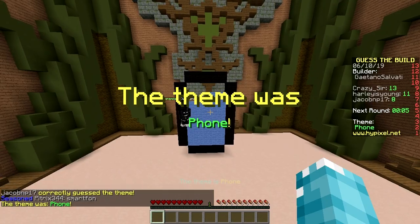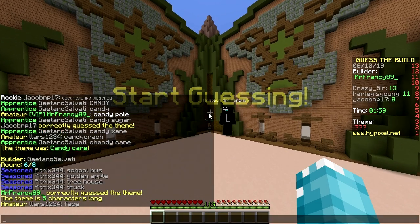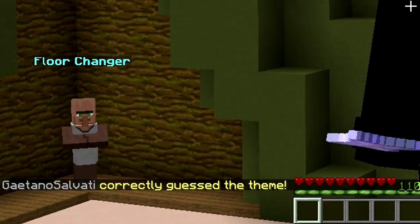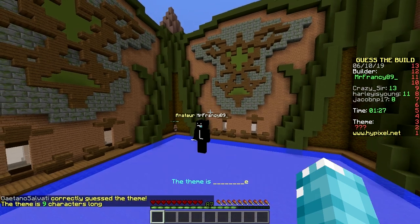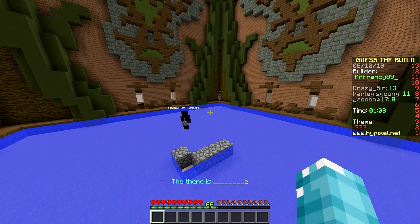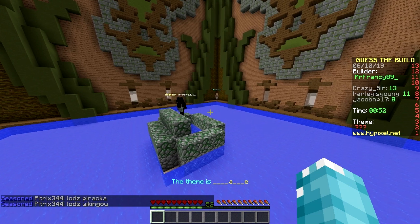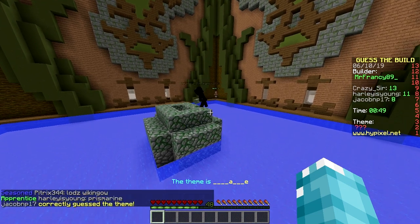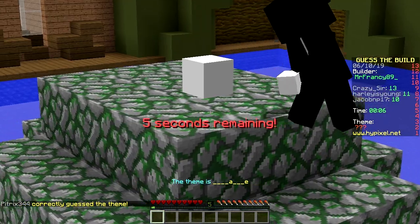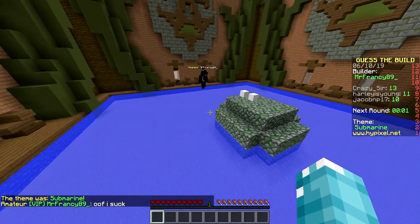That was it — fast. Really fast. Next up we got Mr Francy 89, and now we can confirm if they are working together with Gaetano Salvati. He also has a face. I think I saw him holding a water bucket — they're cheating. Confirmed. Water, so it's gotta be hurricane, some kind of boat, stone, shipwreck, a circle, a well, mossy stone — abandoned ship? Someone else got it. Oh, it is a rock in the water! I don't get it. It says 'oof I suck' — but nothing about the teaming.